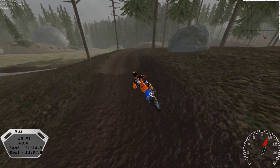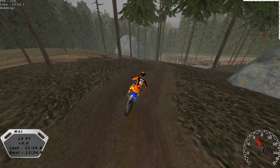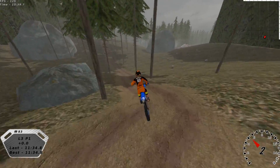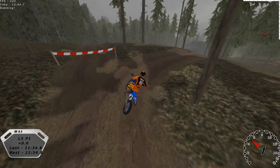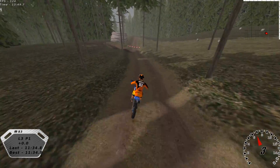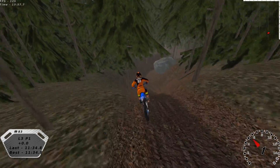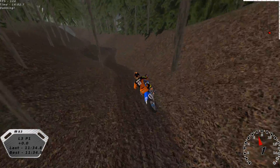France picked their team: Romain Febvre in the MXGP class — he'll be running number one because France won last year. Dylan Ferrandes, the Monster Energy KRT Kawasaki MX2 rider, will be number two. Any of you American fans that have no idea who Dylan Ferrandes is, better get prepared to hear that name a lot, because he's going to be on Star Racing Yamaha next year in the United States racing 250 Supercross and 250 outdoors. The kid is good.